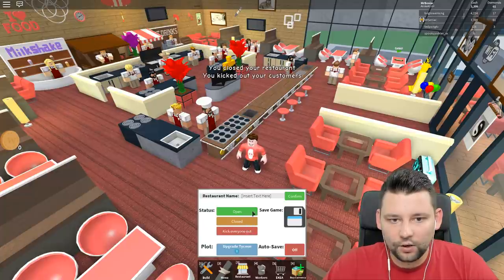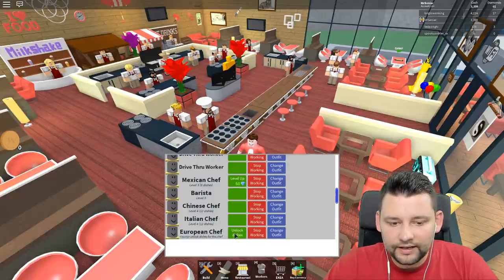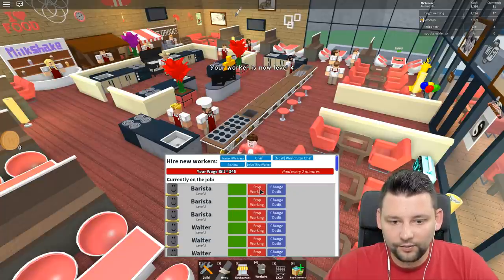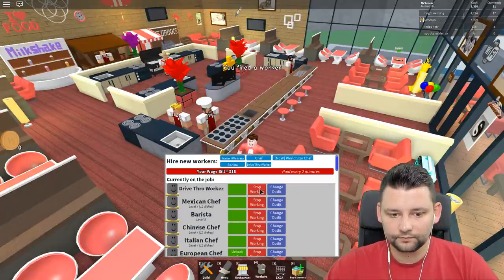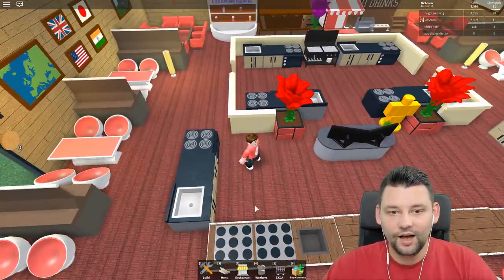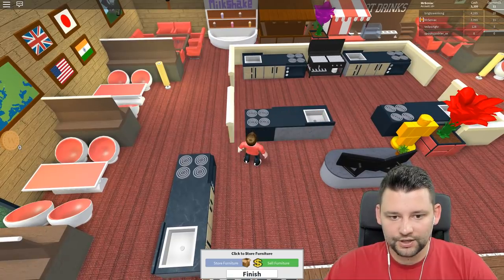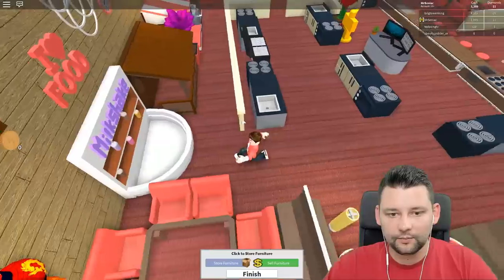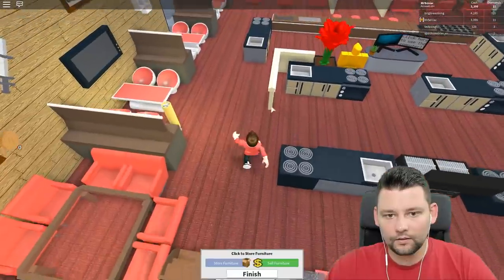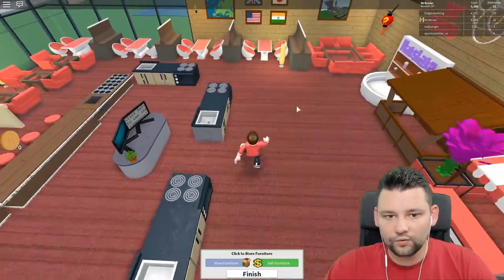What I'd do is quickly kick everyone out and close the restaurant down to do a redesign. Workers — can I upgrade? Yes! I'm gonna upgrade the Mexican chef. Stop everyone from working right now. We've got so many workers, it's just unreal. Okay, build mode — remove and store all this furniture. I'm gonna store all these walls to begin with. Nice, and get rid of that. I've now got such a big open area to work with.